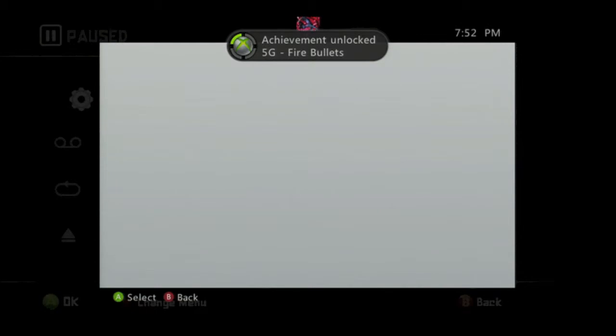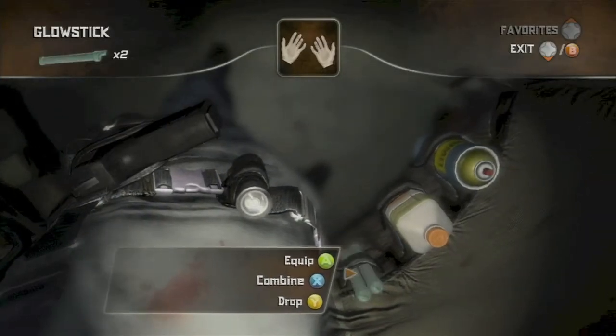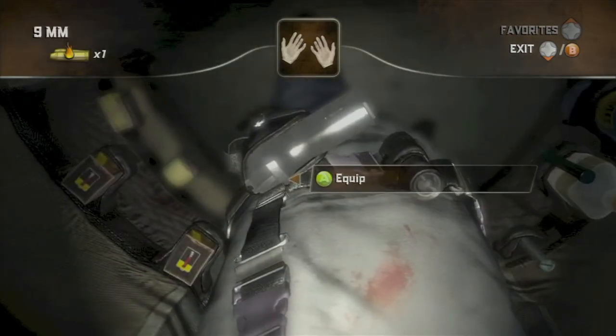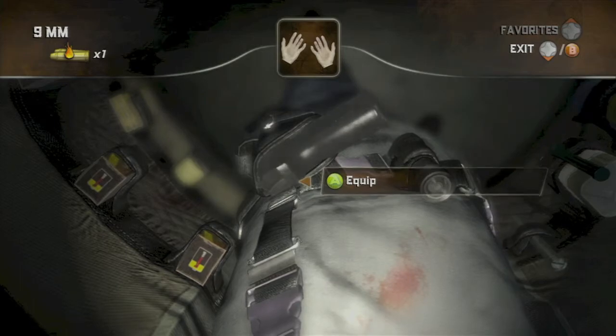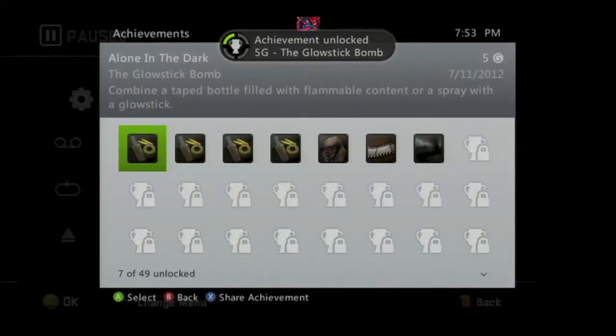For the last achievement, combine your glow stick with your bottle. That will make a glow stick bomb and give you the Glow Stick Bomb achievement for another five gamer score. And that's all there is to it.